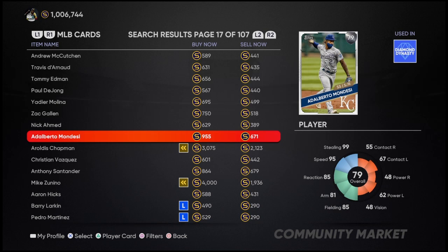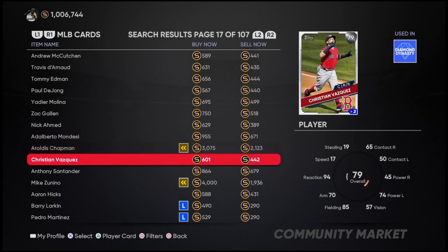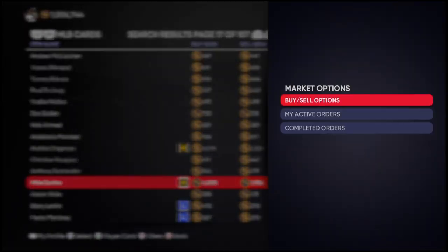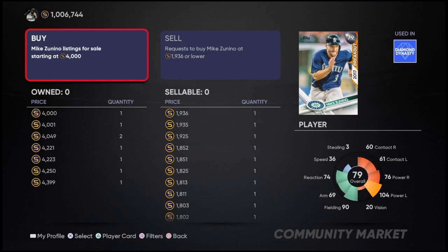You're going to have to remember your minus 10% on all the things. But you just find gaps like this — there's a big gap here, $4,000 to $2,000. You could buy that card for $1,900 and then sell it for $4,000. That's a good amount of stubs to make — $1,000, $2,000 stubs.